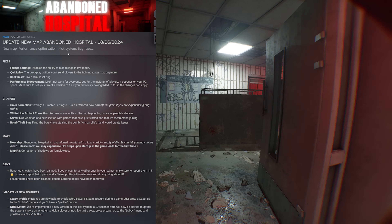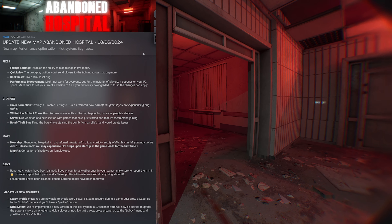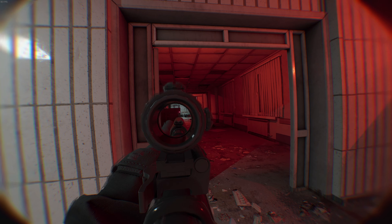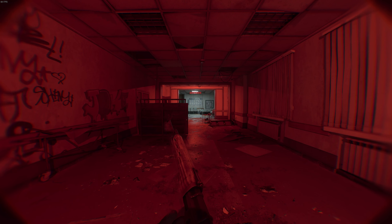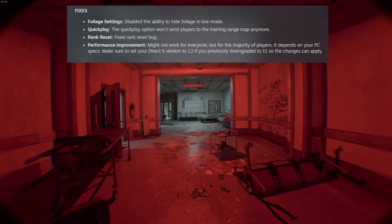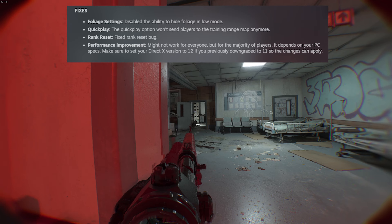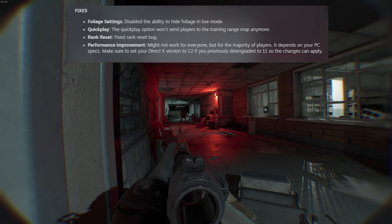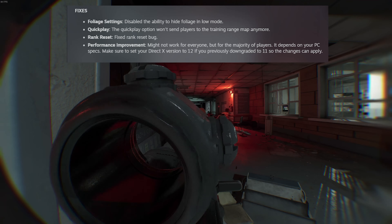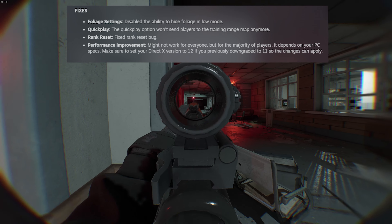Going over to the Steam patch notes page, it says we have Abandoned Hospital, posted on June 19th which is today. We've got a new map, performance optimization, a kick system, and bug fixes. Starting with the fixes: foliage settings — they disabled the ability to hide foliage in low mode. What people were often doing was setting their foliage texture to low, then playing Tumbleweed, and basically it would reveal enemy positions very easily because there was no grass in the way.